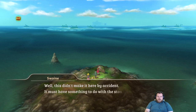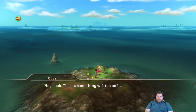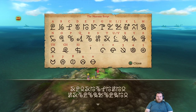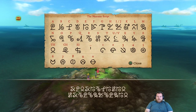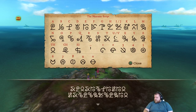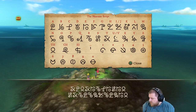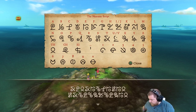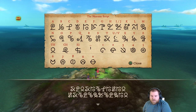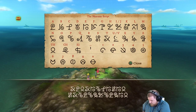Look at this monument here. This didn't make it here by accident — it must have something to do with the stones. Hey look, there's something written on it. You're going to make me try and figure this out? I do have a pen and paper from last time. The thing about this is it's also read right to left.